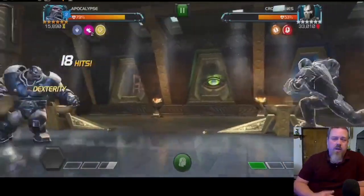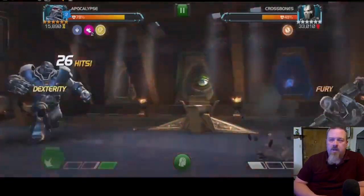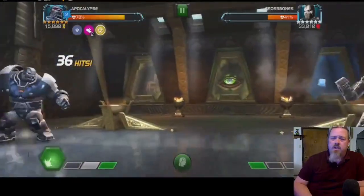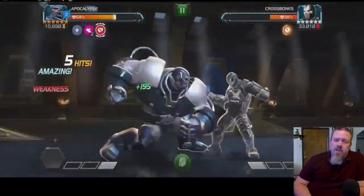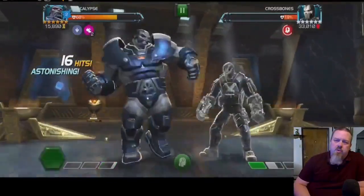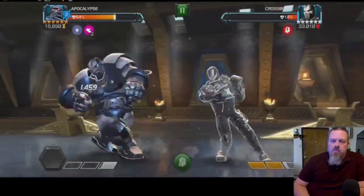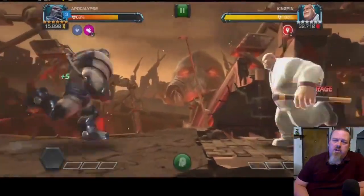We brought in Apocalypse for the class advantage against Crossbones. This one isn't horrible, but we are slipping up several times. You can see exactly what I mean — how many times we build up the combo and then lose it because we didn't time getting away right. We slipped up on the dex, slipped up on the parry, or spent a little too much time up close and got too many charges on.